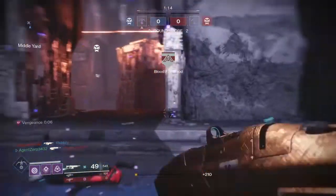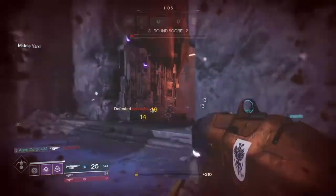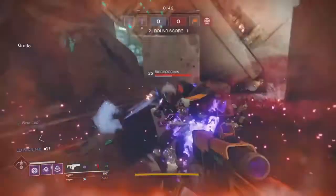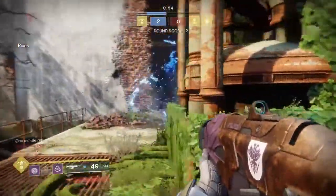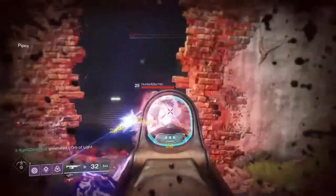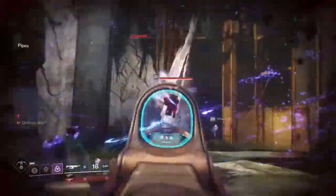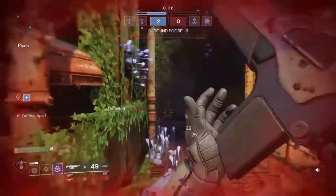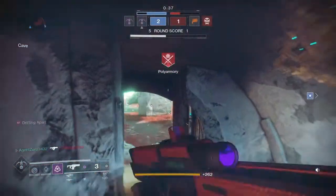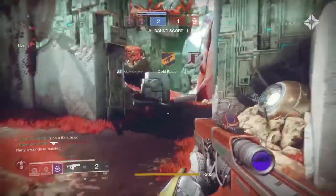On top of Way of the Trapper, you also have just the one shadow shot, but it has extended range. In 2v2 Crimson Days you're encouraged to stay by your teammate, so you're going to be facing enemies that are pretty close together. That extended range on your shadow shot should be able to hit both of them. And if they aren't that close together, most likely they're not getting the added bonuses of being close together — so it's a win-win either way. You'll be able to stop at least one enemy's super with that one shadow shot.